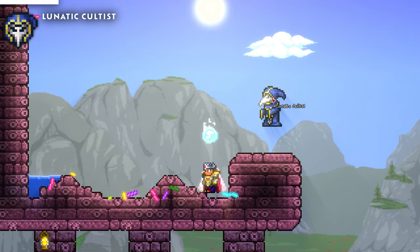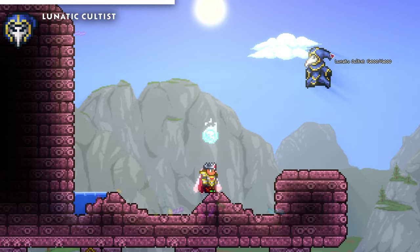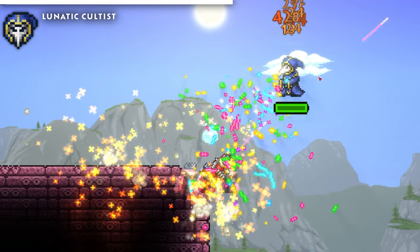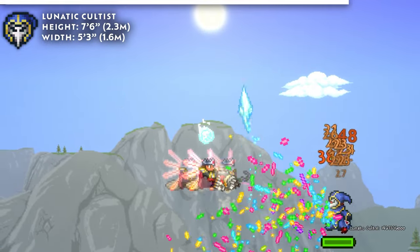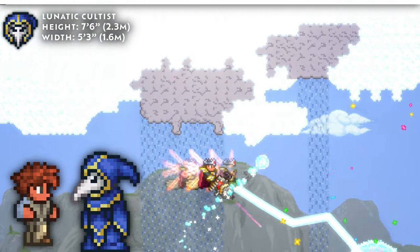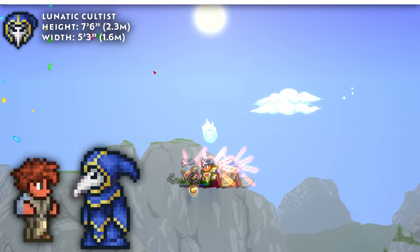Next up is the Lunatic Cultist, which is, of course, the smallest boss in the game. At his absolute biggest, he's just 30 pixels tall and 21 pixels wide with his arms extended, which translates to 7 foot 6 and 5 foot 3. Note that even though this guy is tiny, he's still much taller than the Terrarian, though I guess that's due to his quivering robe and tall mask.